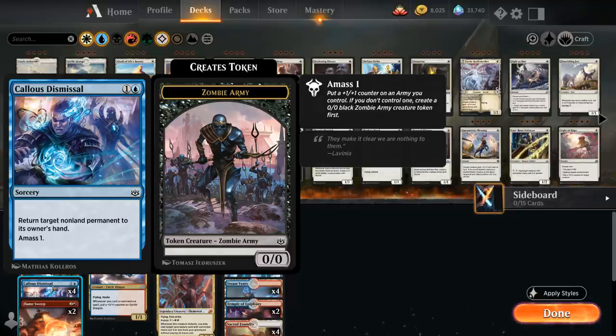Callous Dismissal is a 2-mana sorcery that returns target non-land permanent to its owner's hand, and we also get to amass 1 — meaning if we don't already control a zombie army we get to make a 0/0 zombie army token with a +1/+1 counter on it. If we mutate onto it, it will keep that +1/+1 counter. Once we mutate onto the zombie army token, we'll no longer control a zombie army, so the next time we amass with Callous Dismissal we get to make a new zombie army token to mutate onto as well.